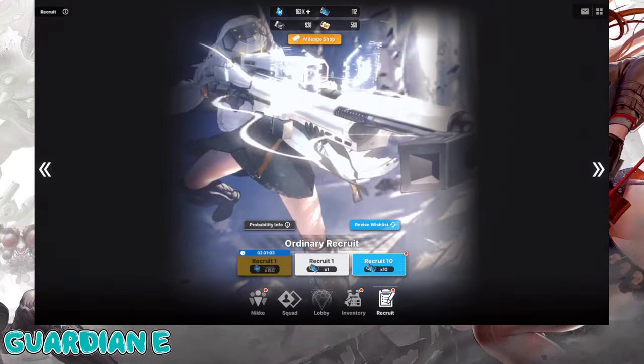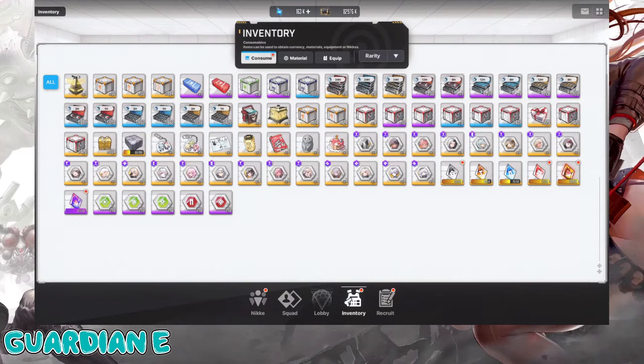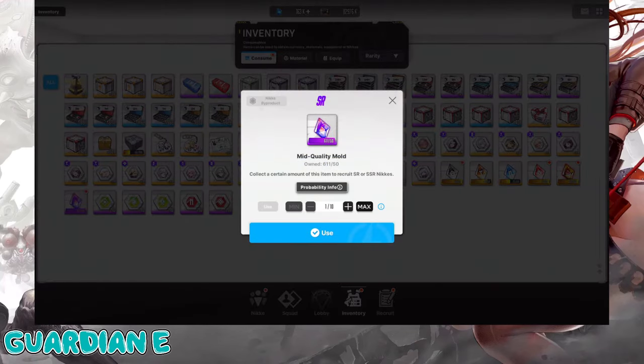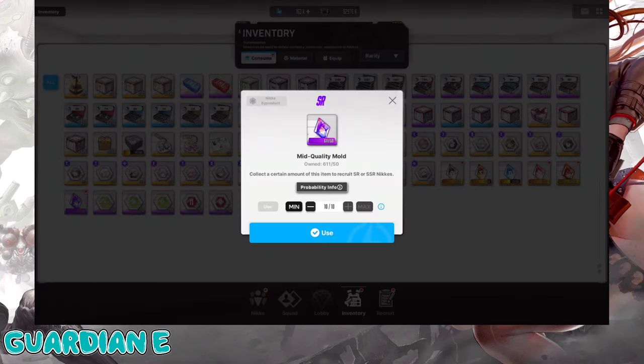Before we go into the Ordinary Recruits, I'm going to do the Mold Pulls, because if we do end up getting one of my targets in these molds, we may end up modifying the wishlist before the ticket pulls. So we've got 500 Maid Quality Mold Shards — 10 molds ready to go at the 21% rate for an SSR. Hoping for at least two SSRs.